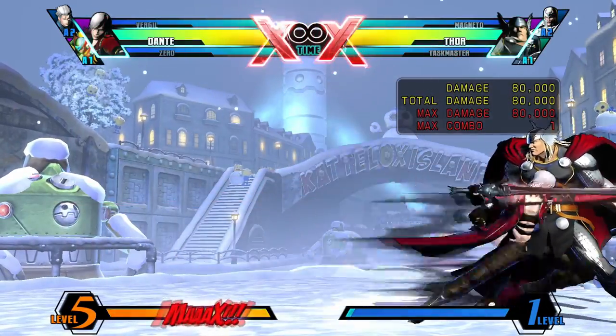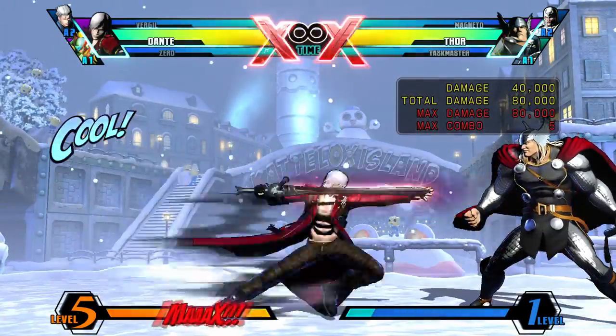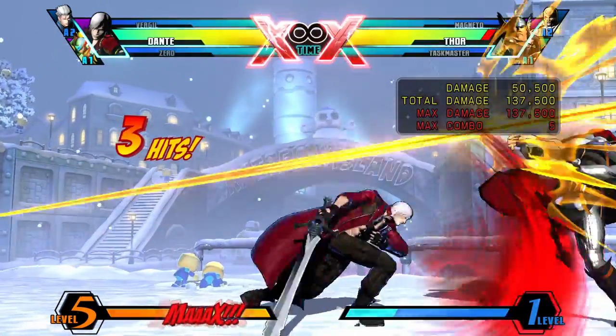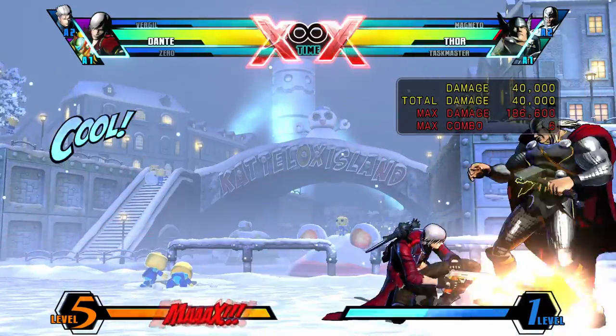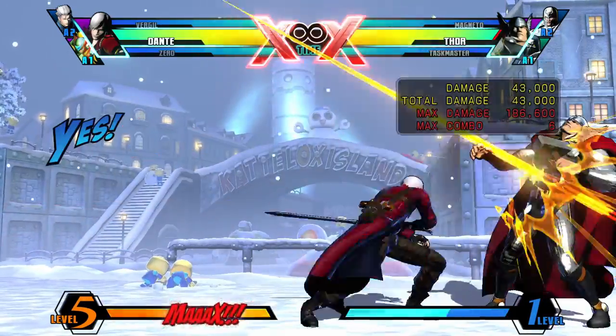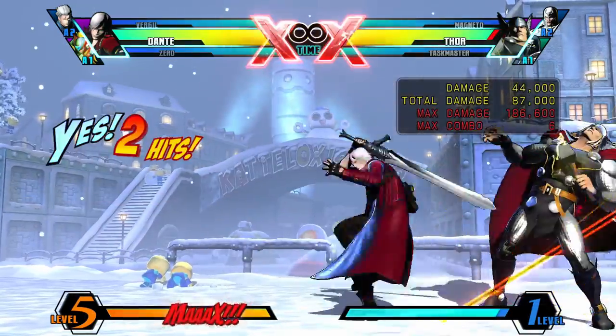Performed with forward and Heavy, Dante will do his iconic Stinger move, moving forward to strike the enemy. This move is great, but the long recovery will get you punished if it doesn't hit. However, doing a bold cancel after Stinger is Dante's most important tool — we'll get to it soon.